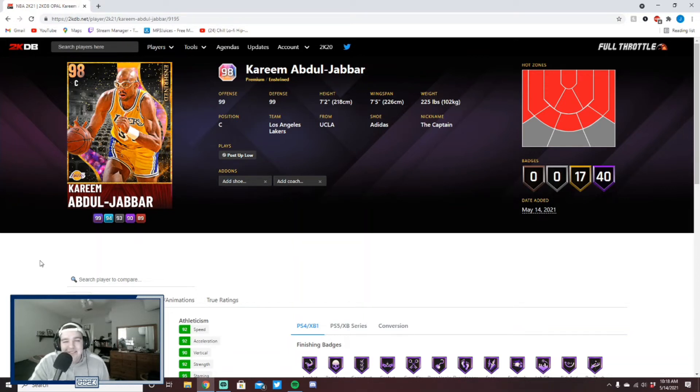Welcome back to another JC2K video. Today we're doing Galaxy Opal Kareem Abdul-Jabbar gameplay, and I'm coming at this from a different angle — I want to compare this Galaxy Opal Kareem to the Dark Matter Kareem to see how close they are and basically if you can't afford the Dark Matter, will this Galaxy Opal give you 90 to 95 percent of what that card gives you.